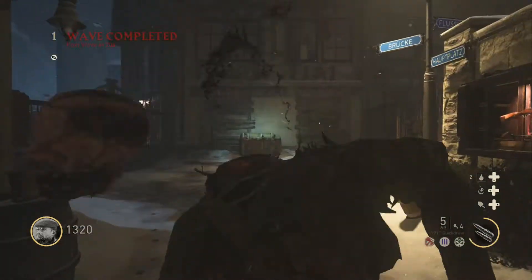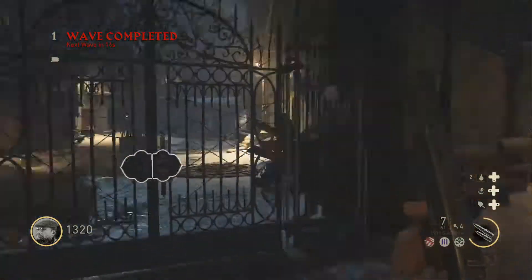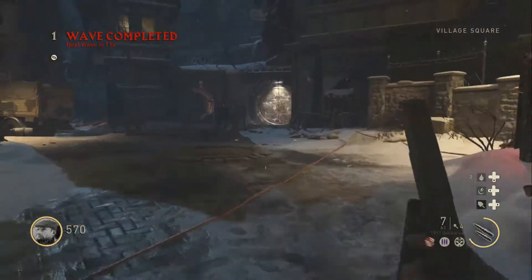I'm going to show you the easiest and fastest way. First up, you've got to open up this door, and then you have to turn on the power generators.